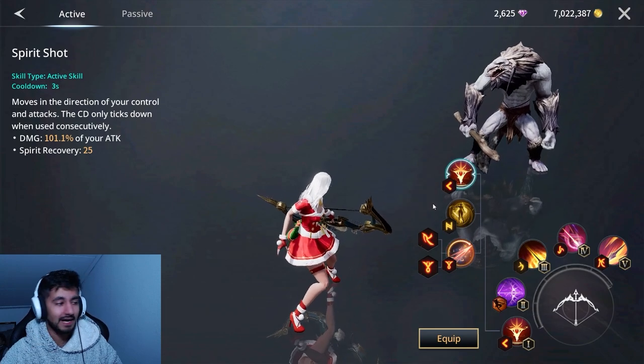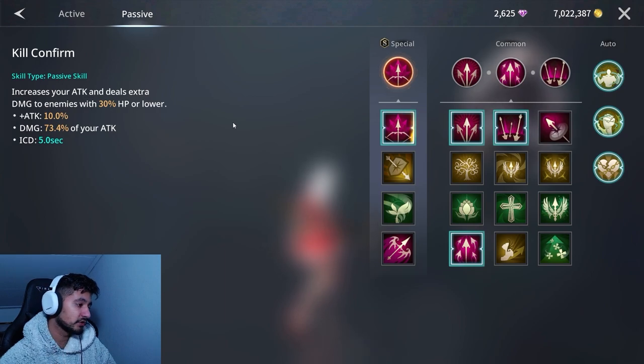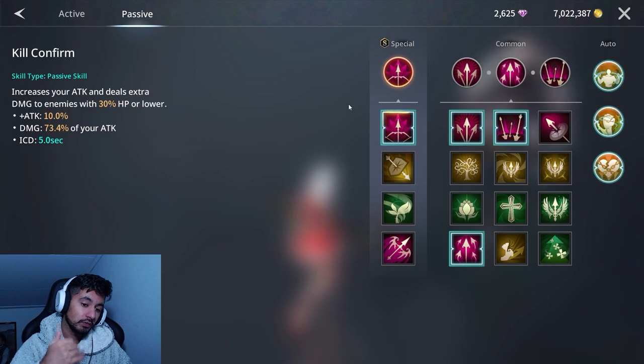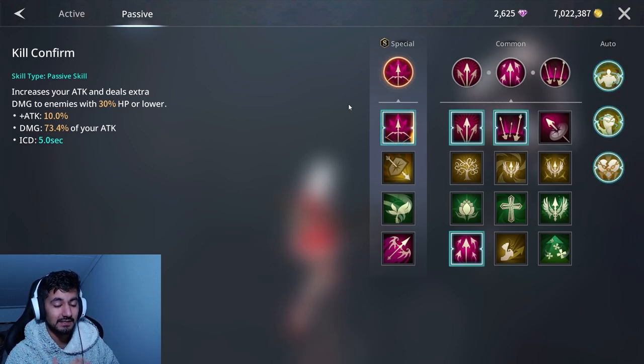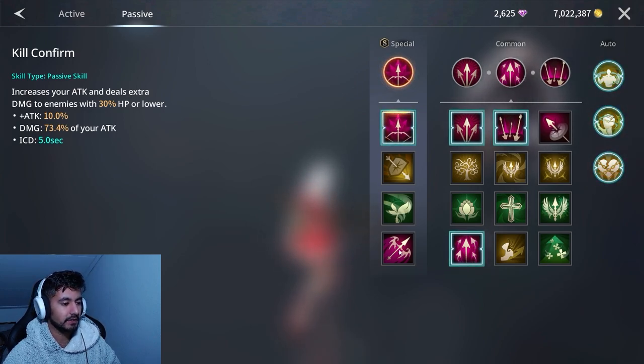The first special skill I'm using increases your attack and deals extra damage to enemies with 30% HP or lower. This way, if I get somebody down to 20–30%, I can hit a Snipe or any skill and completely deplete them, while also increasing my overall attack so my Snipe hits higher.